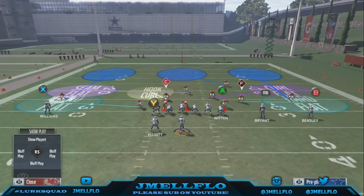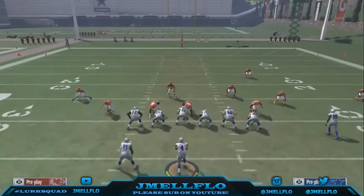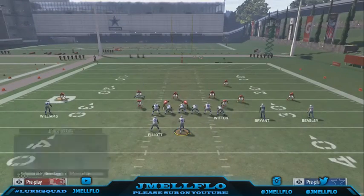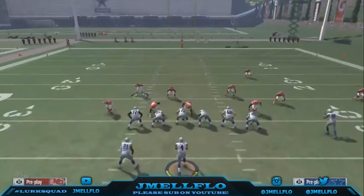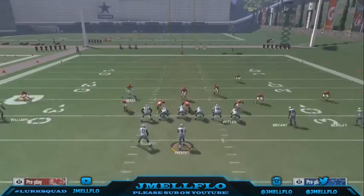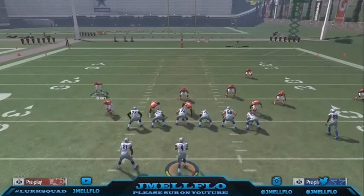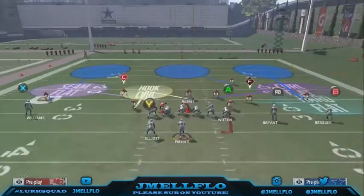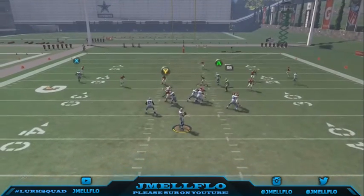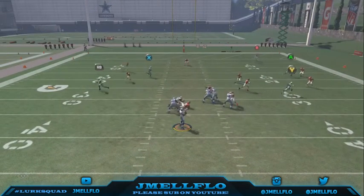I always put this guy in a flat or a purple zone so I can use him as a safety. Right now when he's blitzing I'm the only person in a flat, but once I pit him out there you're only rushing three — that's why it's max coverage defense. You can leave the linebacker out there, put him in a hook, and now you've got the flats covered and two people in the middle of the field.